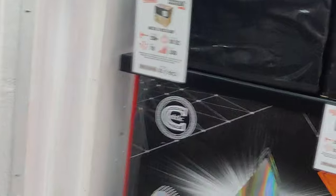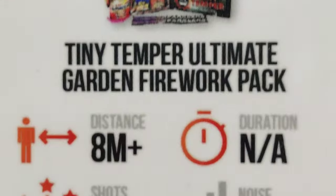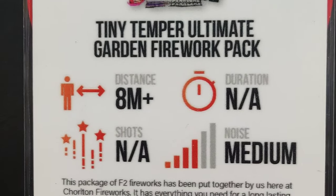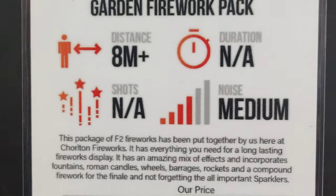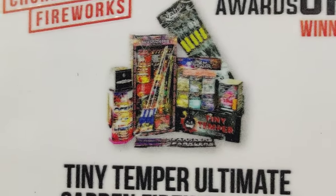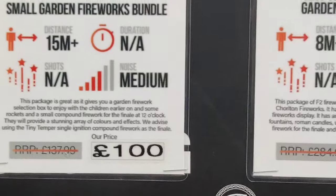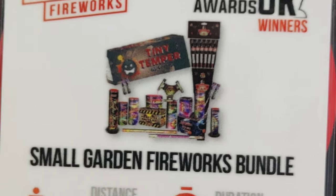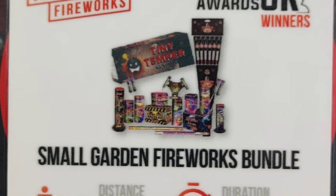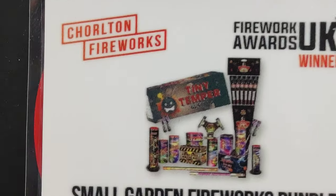The Tiny Temper Ultimate Garden Pack — the bigger package includes the Gala selection box, Tiny Temper, a pack of six eight-shot barrages, Oceans of Light fountain, rockets, and sparklers. Everything you need, all in for £200 — decent duration. There's also a small garden fireworks bundle at £100 with Tiny Temper, the Jamboree box, wheels, cakes, candles, sparklers, and rockets. Great value.